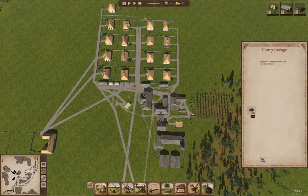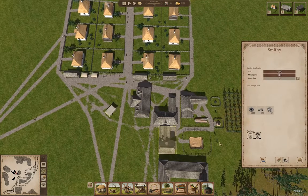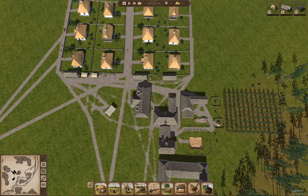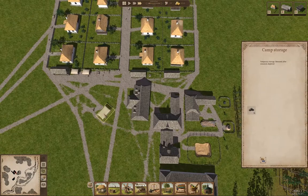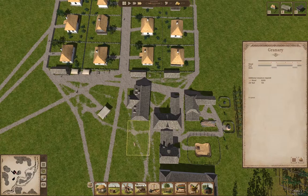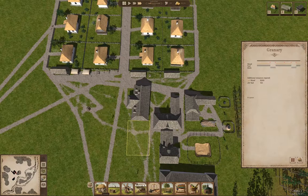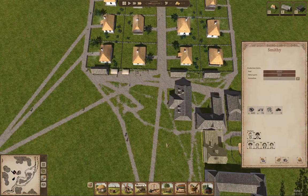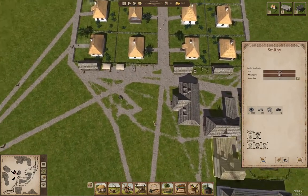They won't collect 16 iron? Resource supply — it's allowing hand-picking. Why don't we just make it empty? There we go. Now it's taking it to the smithy.